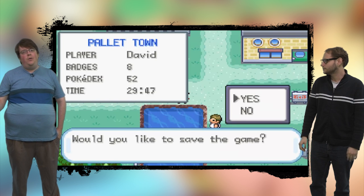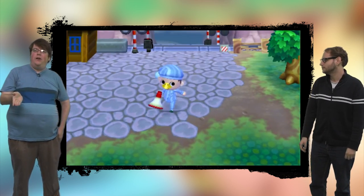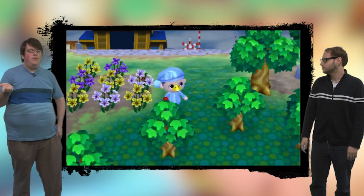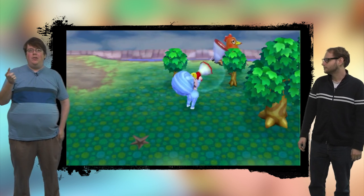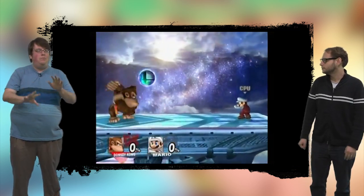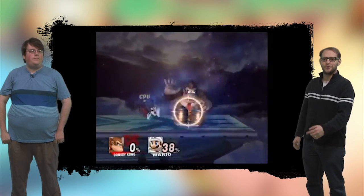The one I'm going with is an Animal Crossing item — the megaphone from New Leaf. In New Leaf it works with your microphone: you shout someone's name and they show up. In the game it would work as a sonic disruptor — you point towards someone and shout, and sound waves expand outward, sort of like Donkey Kong's Final Smash with the bongo drums in Brawl. On the 3DS version it could even disrupt your screen temporarily, though that wouldn't work on Wii U.